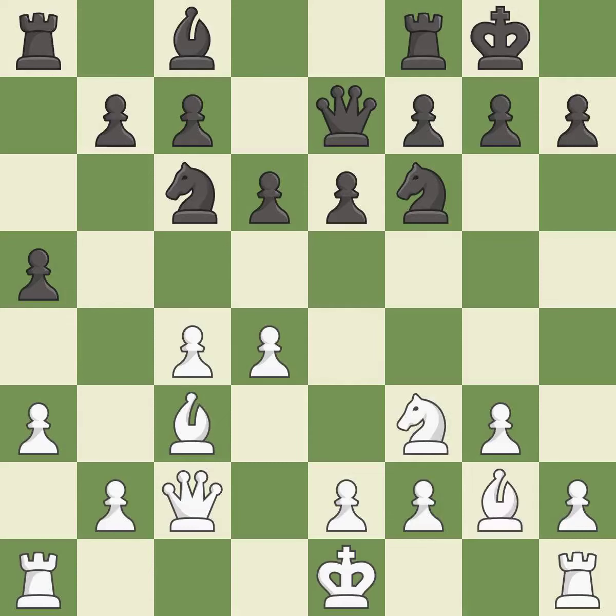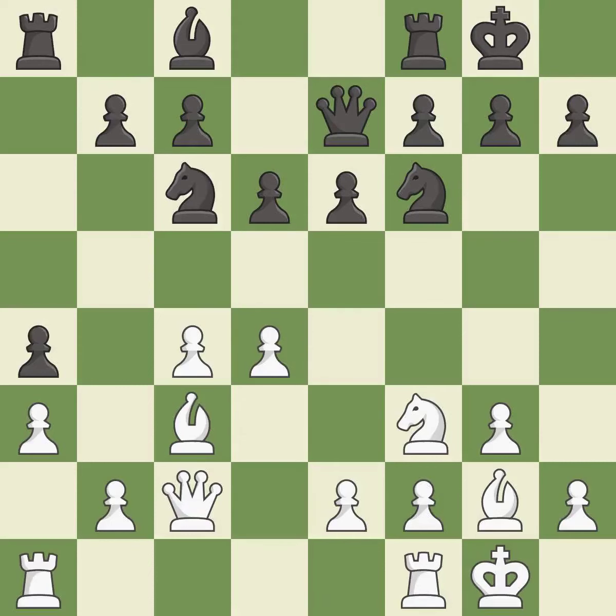This fianchettos the bishop by placing it on a powerful diagonal — it is best. This is the strongest option; it is best. The rooks can see each other now, allowing them to provide mutual defense. It is best.